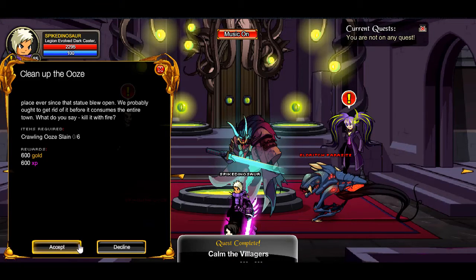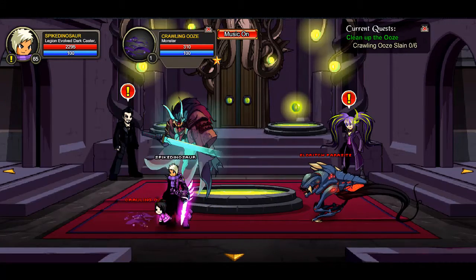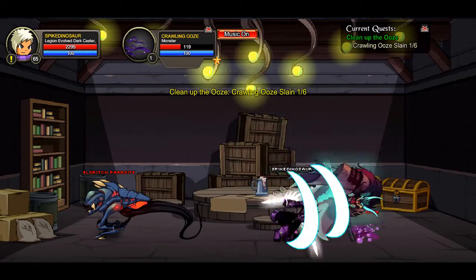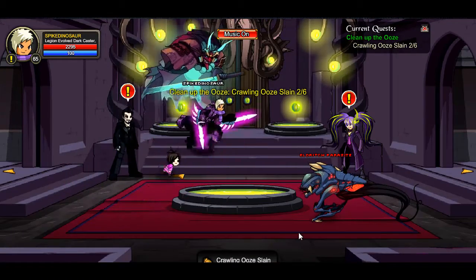Calling up the ooze — it's really self-explanatory, the ooze is right in front of you. Go and kill six of them because they're super easy to kill. Walk out and there's ooze basically right there on your path.